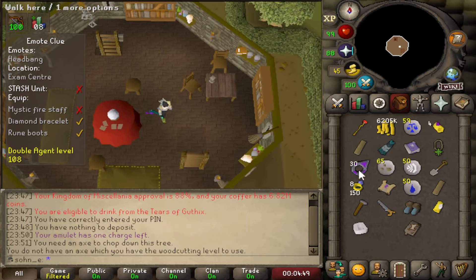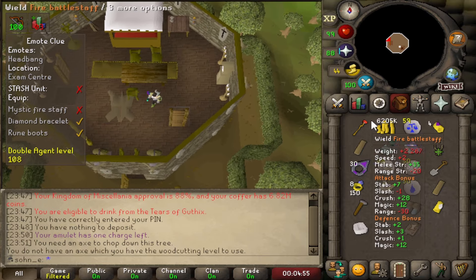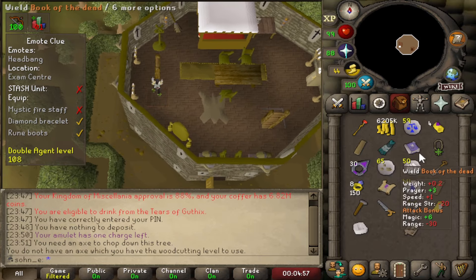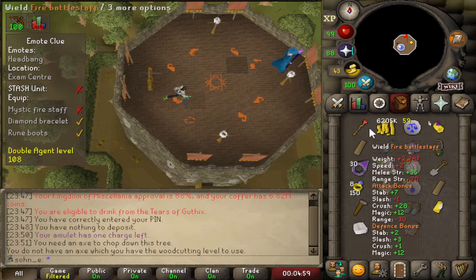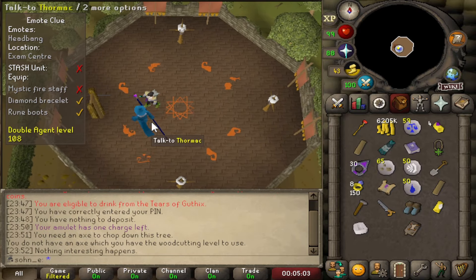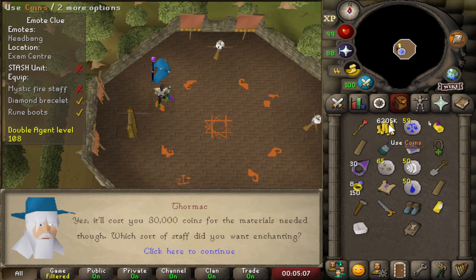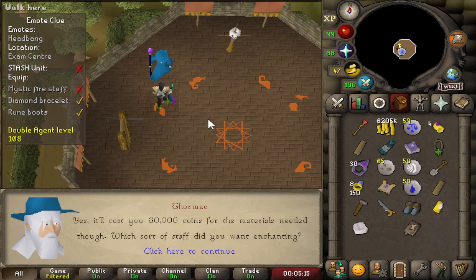I have this clue scroll I'm gonna do before returning to basilisks. Apparently I don't have a mystic fire staff — I probably alched it a long time ago. But if you bring a normal battle staff to Dormak and enchant it, for 30,000 gold — because I have the hard Kandarin diary or elite diary — it'll work.